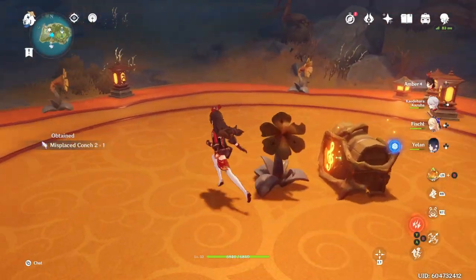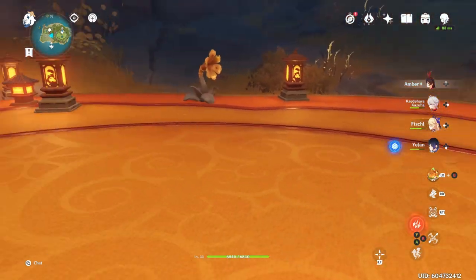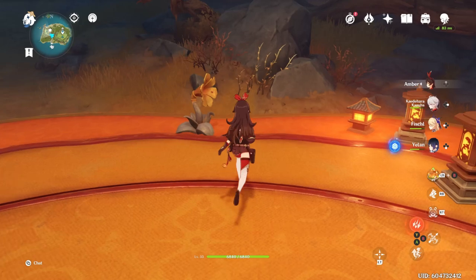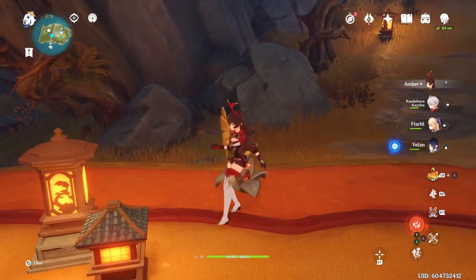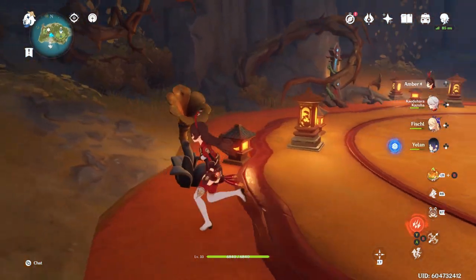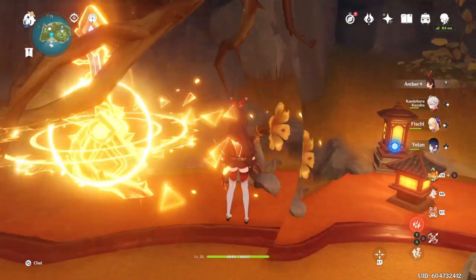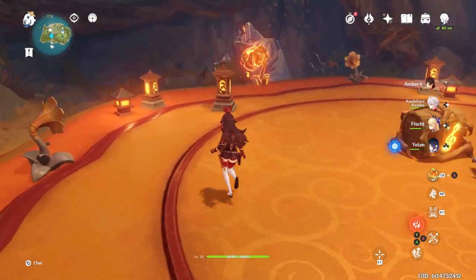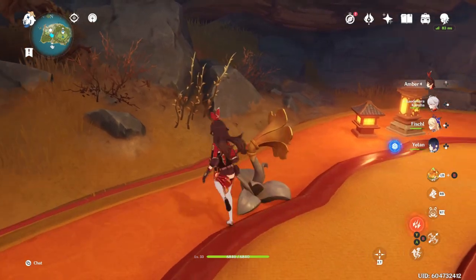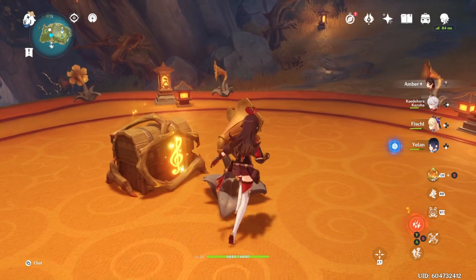There are only a couple of these that move — I believe only two move — so this should be pretty easy. This one right here does not need to be moved. It's the one in the back, the one that just shot the wall — you want to turn that one around. Turn it so that it shoots the chest in the middle, because you want the chest. I know, a lot of work for a common chest.